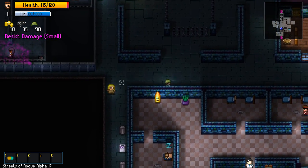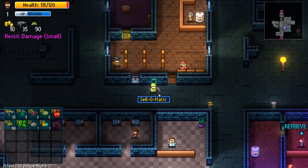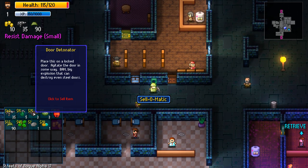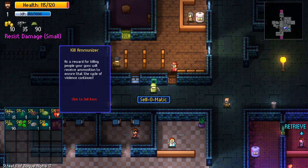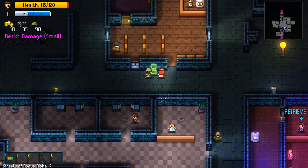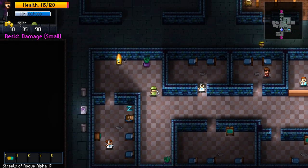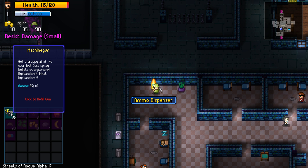There's an ammo dispenser. Is this a good person? Slum dweller. There's a Sell-o-Matic — I can sell some stuff. What are you gonna do, doctor? These aren't all the things I have — there's a door detonator. Kill Immunizer: as a reward for killing people your guns will receive ammunition to ensure the cycle of violence continues. Are you looking to sell stuff here too? I can refill my gun — 12 bucks to refill my gun? No, I have the ammo dispenser thing.